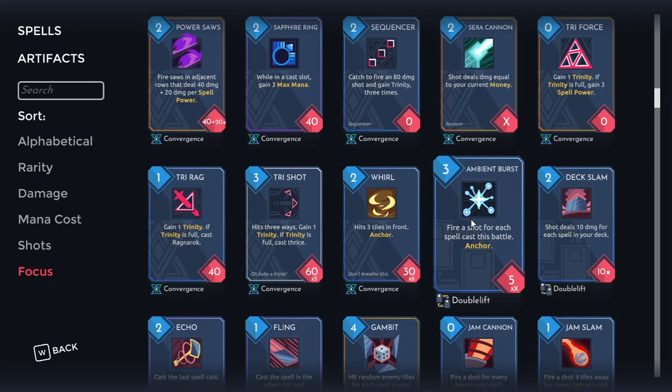Overall, I think Ambient Burst is a really mediocre card. I've tried to make it work multiple times and every time it's just been disappointing. It takes too long to get online, and when it does come online, the anchor really sucks. There's just much better stuff you can do to scale, so I would stay away from this one.